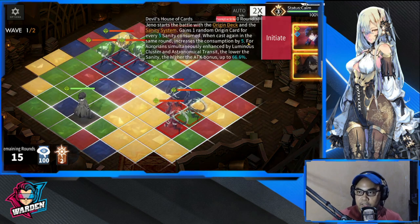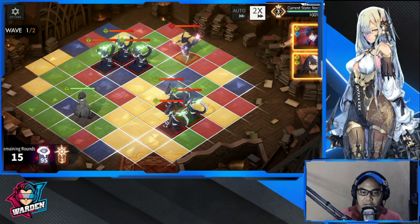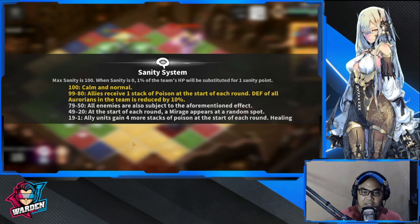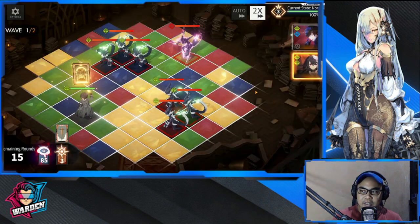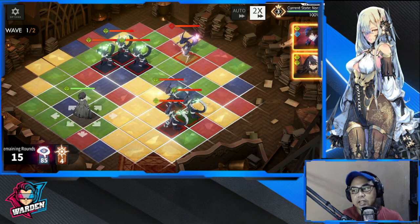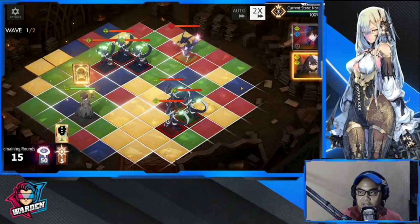As you initiate, you'll be drawing cards — your deck basically expands to any number depending on this sanity system. At 100 sanity they're calm, but once they reach zero they'll go crazy and poison themselves. You can draw as many cards as you want depending on your sanity, so you should maximize this or kill the enemy as quickly as possible. I should have six cards drawn.